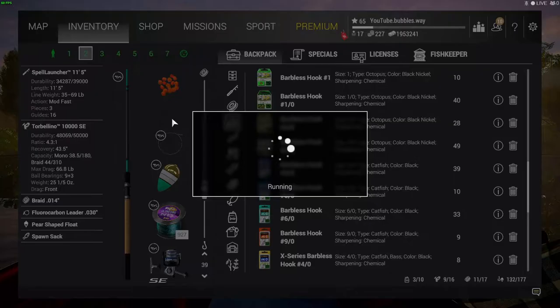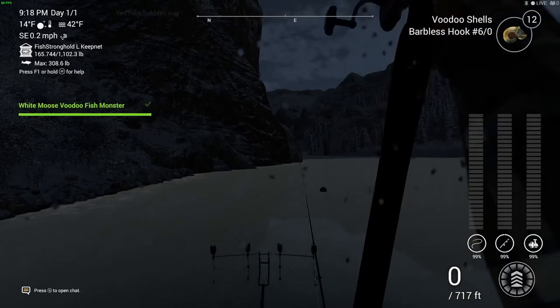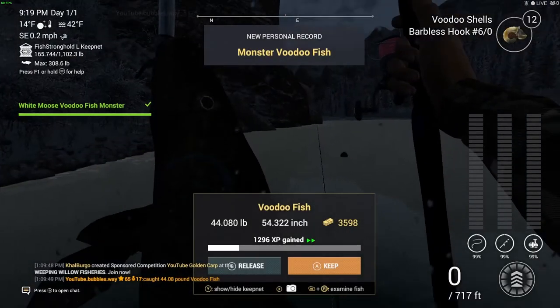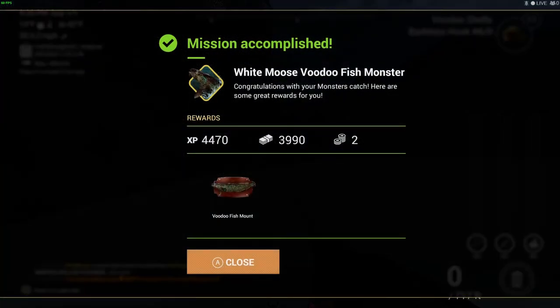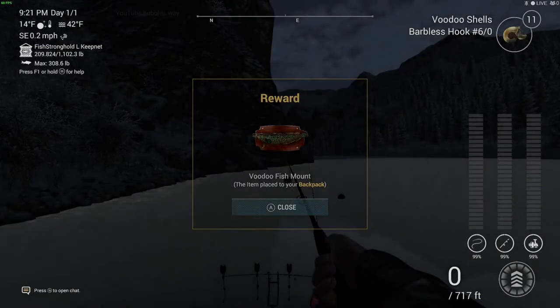These fish go up to around 40-ish pounds. That's where my game actually glitched out - I shut it down, restarted, cast in the water and got it on the first cast. It didn't take very long at all - 44 pounds, the Voodoo Fish! It looks pretty good; it's a shame it's not daytime. I'm pretty sure you can catch it in the daytime, but I've noticed the pattern that catching them at night you get them pretty fast. 44 pound Voodoo Fish Monster - complete!